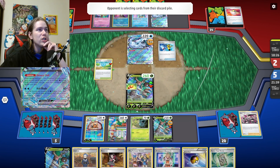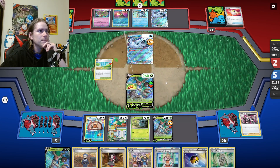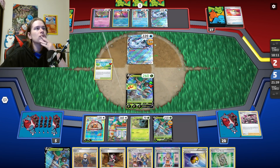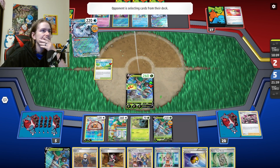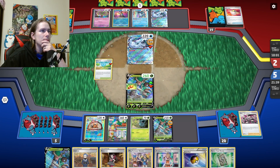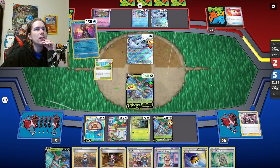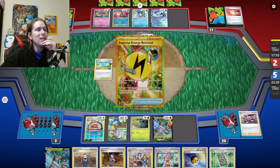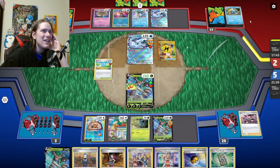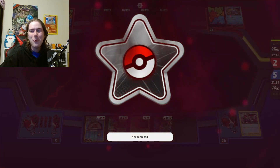They're just topdeck now. They hit the nuts off Pokey Gear — they got everything. Although they did not get Superior Energy Retrieval, which they'd probably want to knock out our Trevenant. They're gonna Super Rod. So they could Shivery Chill here for two energy and swing 120. They used Concealed Cards and reset up. This is where we hit them with Roxanne again. But they got the Superior Energy Retrieval! And we don't have any way to build it up again. That is a rip — we wanted to win that one.